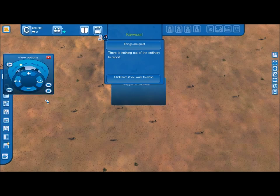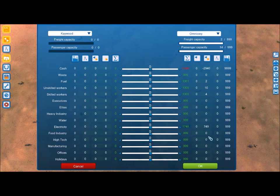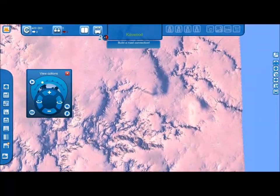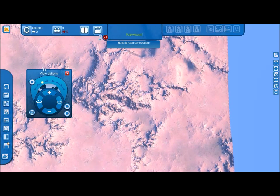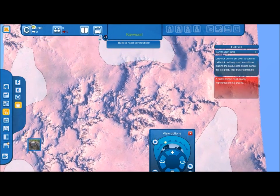Okay, here we are at the start of our city. The first thing you need to do is create a save file — let's put in Kwood, there we go, and save. To establish fuel, move your view options out of the way, go into utilities, and go to fuel. These fuel areas — you need to pick the most suitable one to be in a corner of the city.